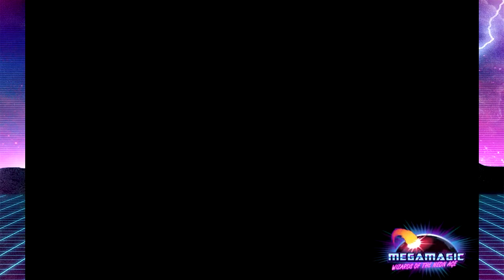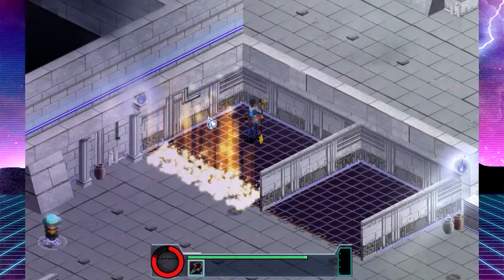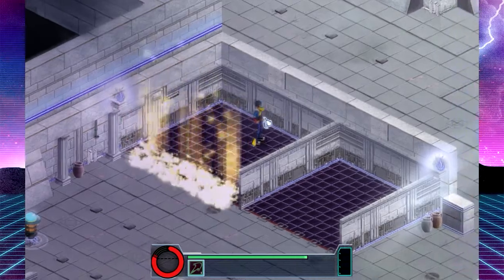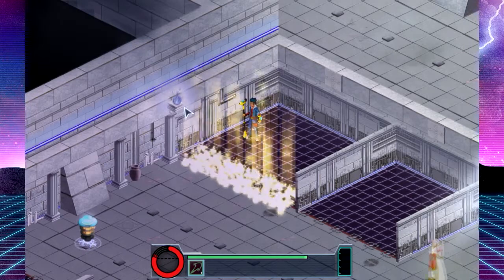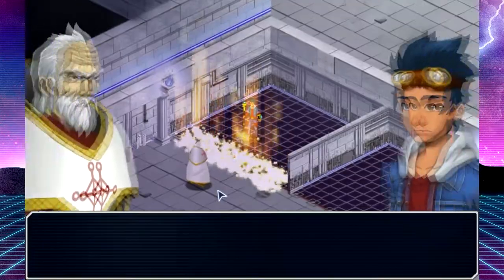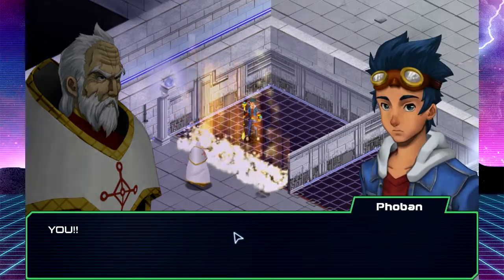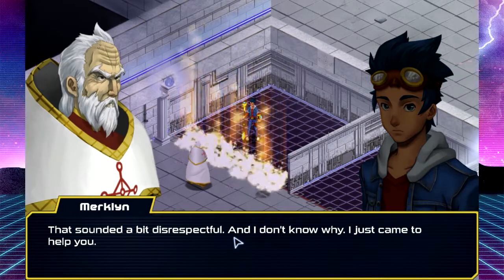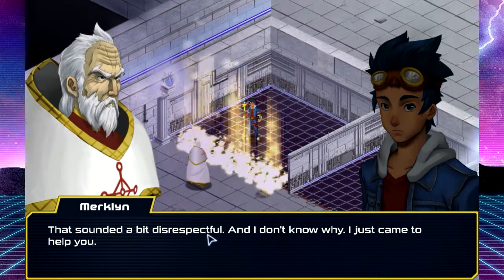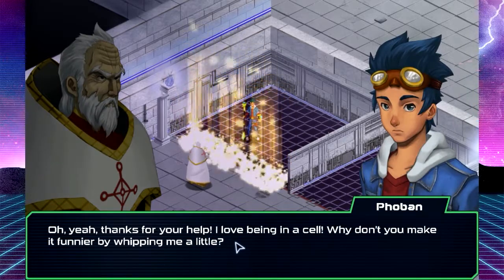I'm not sure whether the color bonuses or anything are really gonna come into play. We've been doing pretty good with the spell combos. They let us keep the staff — how nice. But it looks like we only have... oh, that's not good. Speaking of not good — careful, kid, don't hurt yourself. That sounded a bit disrespectful. I just came to help you. Oh yeah, thanks for your help. I love being in a cell. Why don't you make it funnier by whipping me a little?